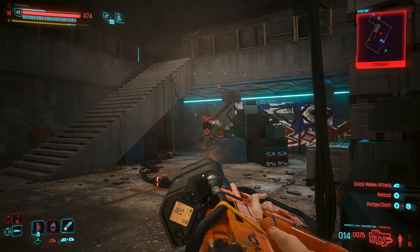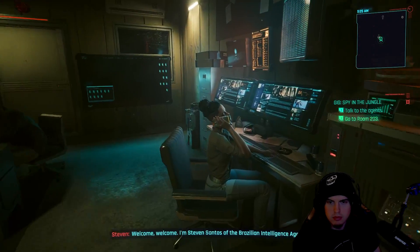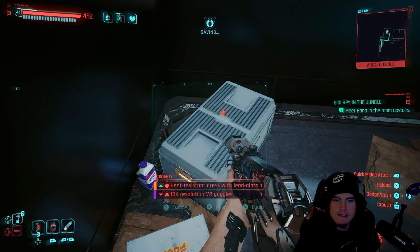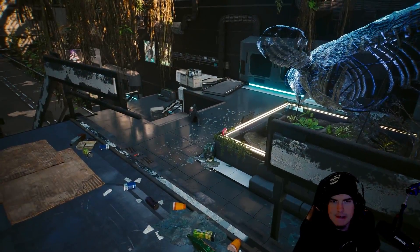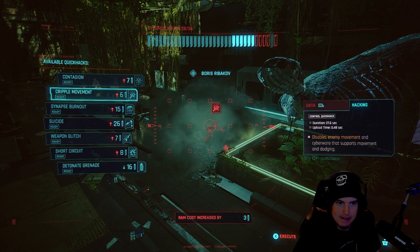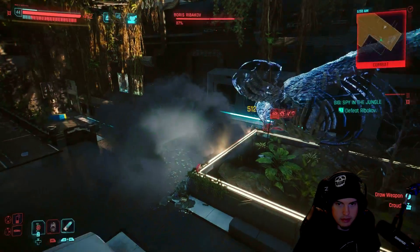The side quest for this one is going to be Spy in the Jungle. You'll meet up with two Brazilian spies that are effectively looking for one of their own agents that went MIA. They're doing this on their own outside of their agency, but somewhere towards the end before you meet up with Banna, you'll have a little mini boss come into the room, and you'll need to have a fight with this one. I'd highly suggest using something like Cripple Movement, even if you're part of a different build.